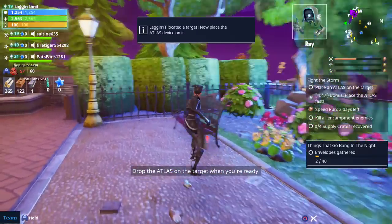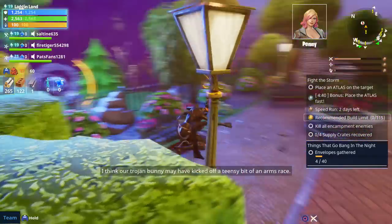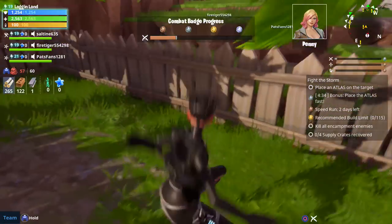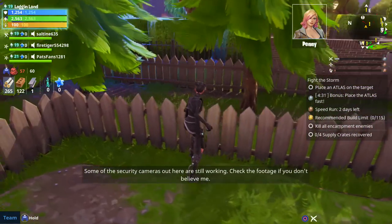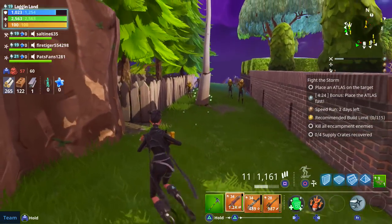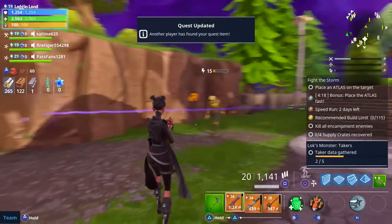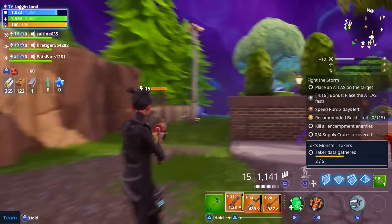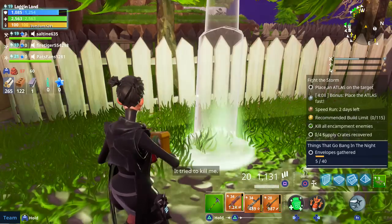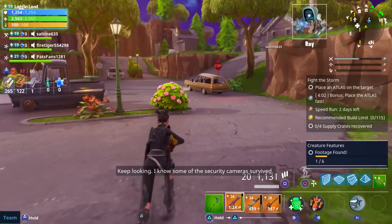I need to find these medical crates - nothing's gonna stop me. There's an exclamation mark right here but I don't see anything. There is something on that pole - it's on the other side. Let me kill these dudes first. Whatever this is, it's inside a pole. It's a tape - footage found - but that's not what we're looking for.